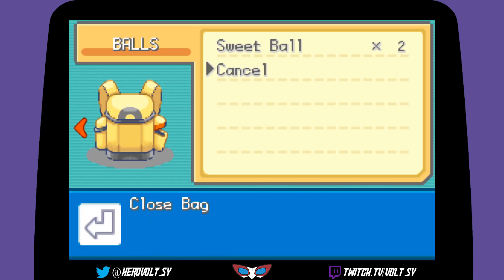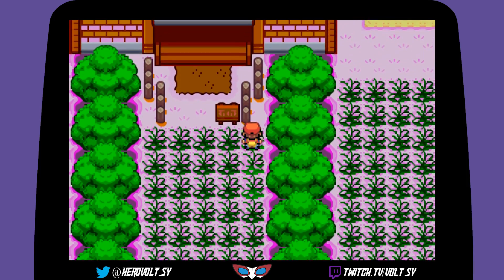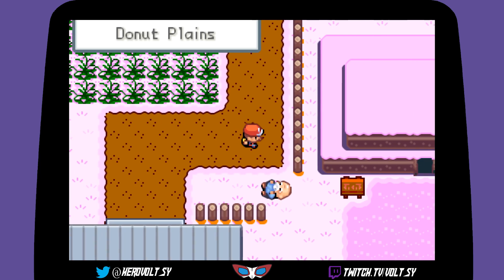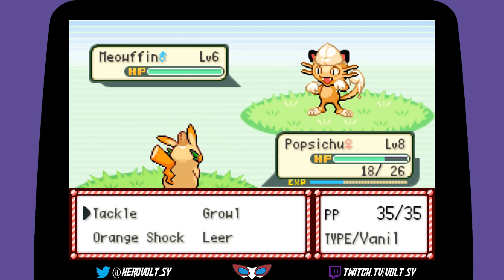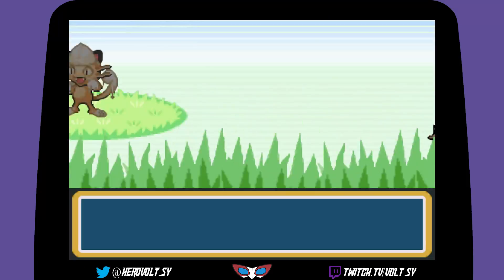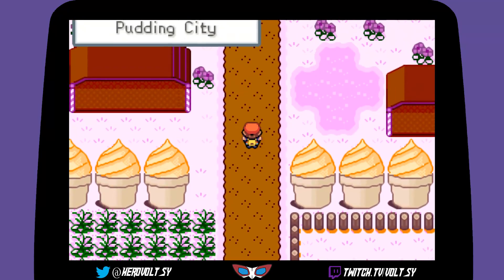We get a lot of berries through doing little side quests in this game, which is pretty cool! This path should take us to whatever Pewter City is called in this game. 'Oh hi — I ate too much, I just need rest!' What kind of Pokemon can we find here? More Meowfins. Also Cream Puff and Meowfins. Made it to Pudding City!